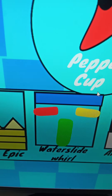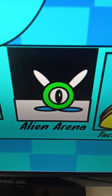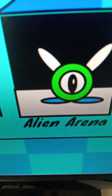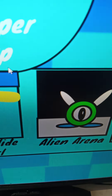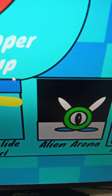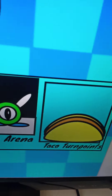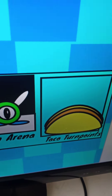I'll be using Waterslide World as the second course. The next is Alien Arena. I wanted to call it Area 25 Mushroom, but that wasn't a good name. I didn't want Area 51 fans getting angry, so I just called it Alien Arena. And we have Taco Turnpoints, which is like a sequel to Pizza Plateau.